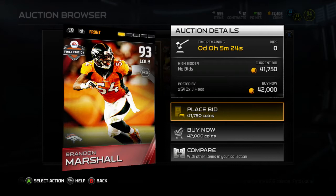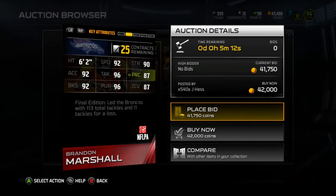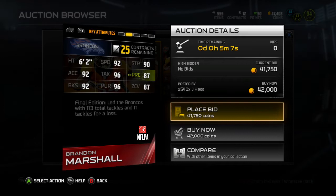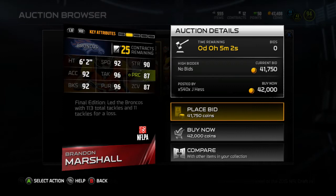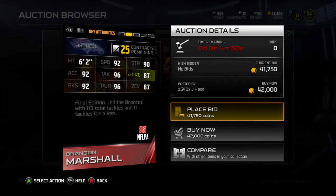Next up we got Brandon Marshall, 93 overall left outside linebacker run stuff style — Broncos. Found a gem in this man: 6'2", 92 speed, 90 strength, 92 acceleration, 92 block shed, 96 pursuit, 92 96 tackle, 87 play break, 87 zone. That's a pretty good zone. Led the Broncos with 113 total tackles and 11 tackles for loss — a good season. He's an outside linebacker but they do run the 4-3.